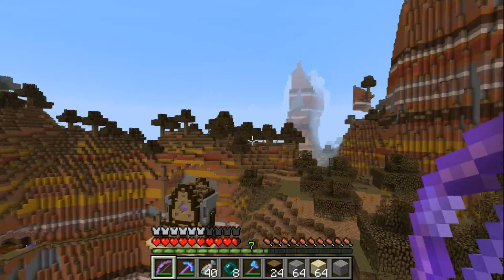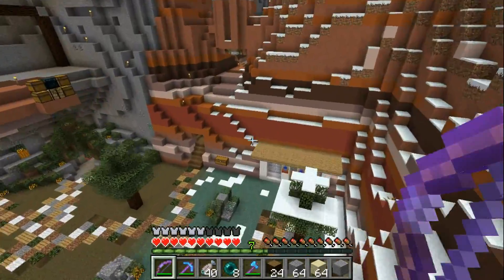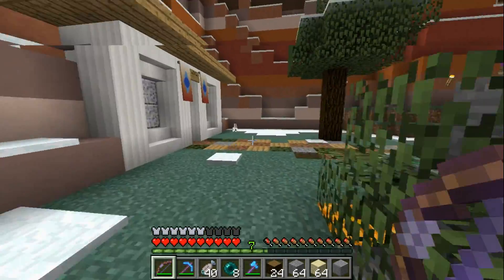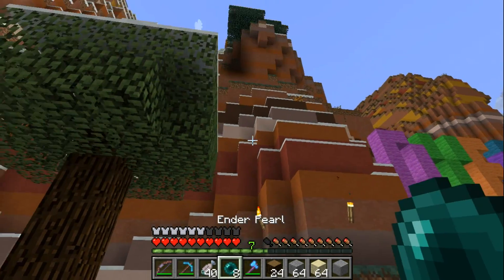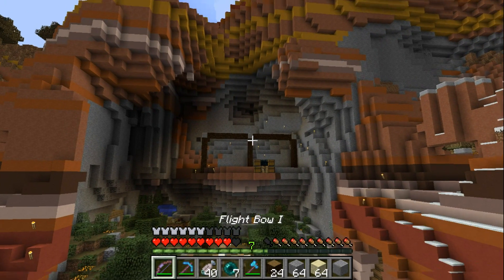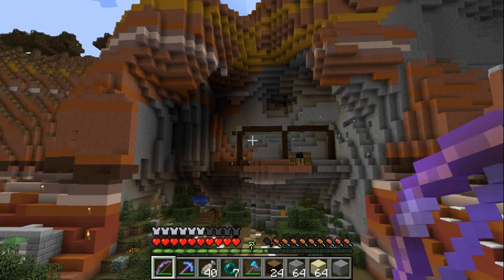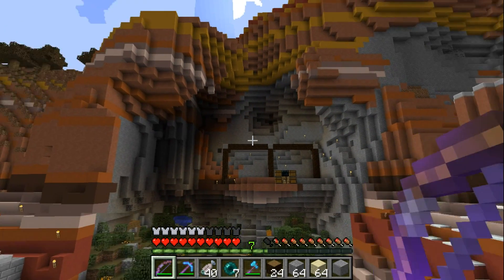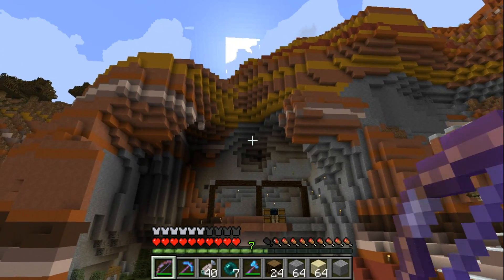Today we're gonna be working here on the shopping district. Let me just get down here. Up there we're gonna build the licensing offices. As you can see I already set up a little bit of a structure for the building. I'm thinking of doing the base like that and then doing the upper part, going a few blocks up and then doing a roof like so.